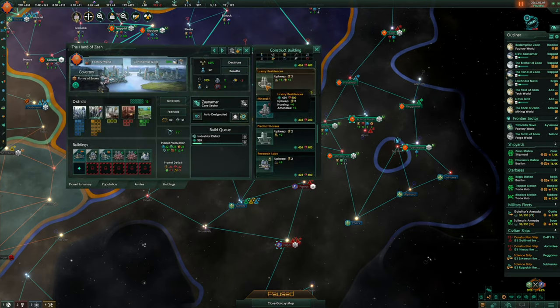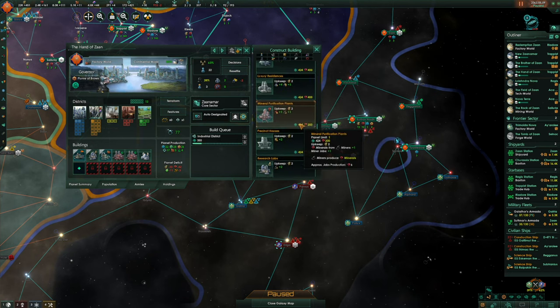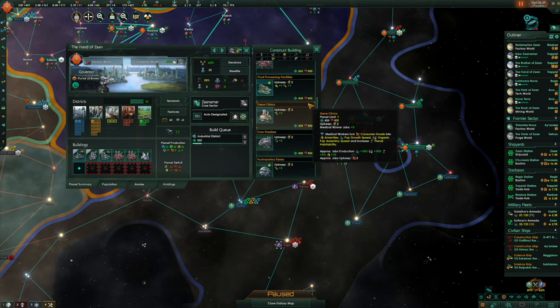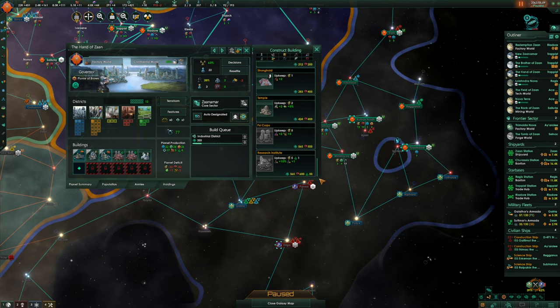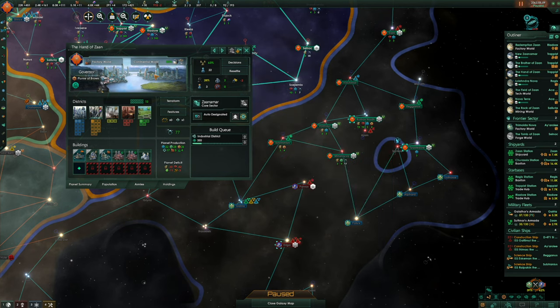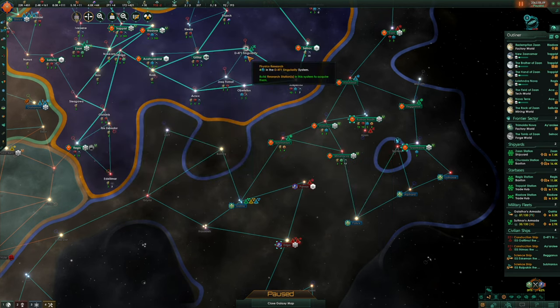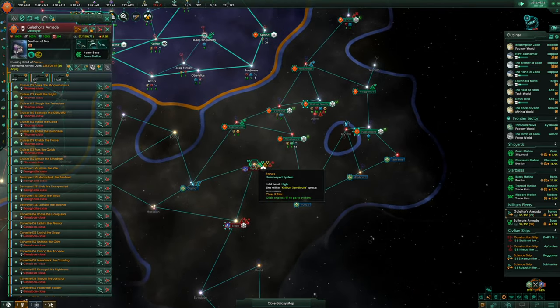Let's see this Psycorp building. Telepaths produce unity, decrease crime, and provide a general productivity boost on the planet — that's pretty good. I think we want to build that everywhere we can, because it's plus 10% productivity. We can also get psionic armies now. Let's go.